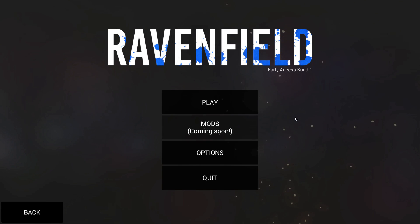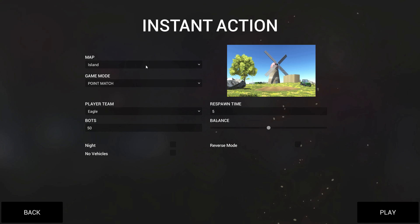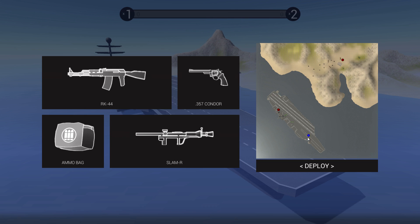Hey, what's going on guys and gals? Welcome back to Ravenfield. Early Access Build 1 is what we're playing today. The Steam Early Access is going to go live on May 18th, two days from today — today being May 16th. I'll put a link down below in the description. We're going to jump in and take a look at some more new stuff we didn't get to look at in the last episode. And away we go.